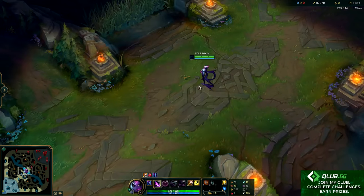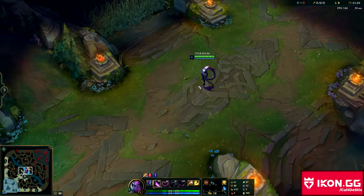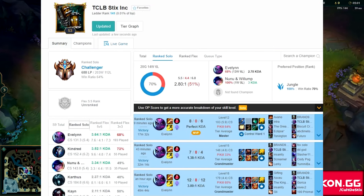Hello everybody, my name is KingStix. I hit Challenger on NA this season with a 64% win rate and 700 LP.